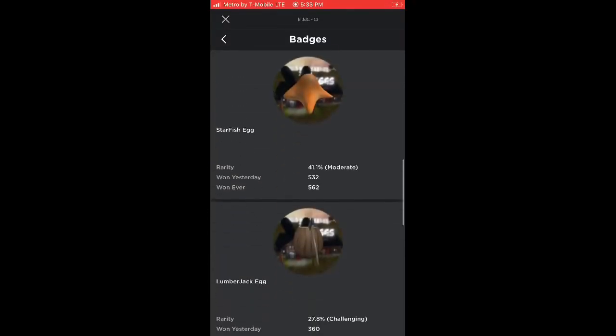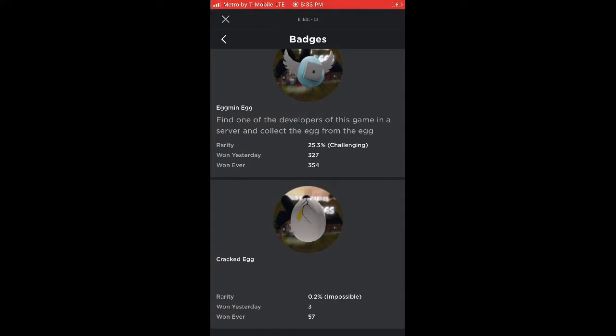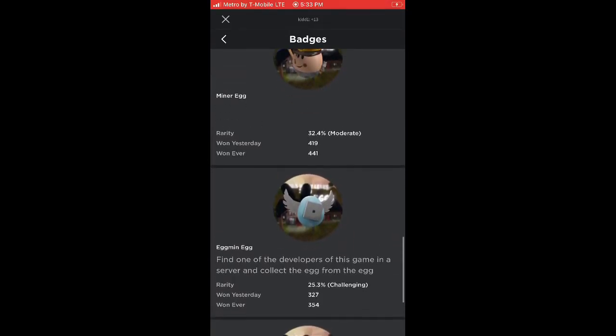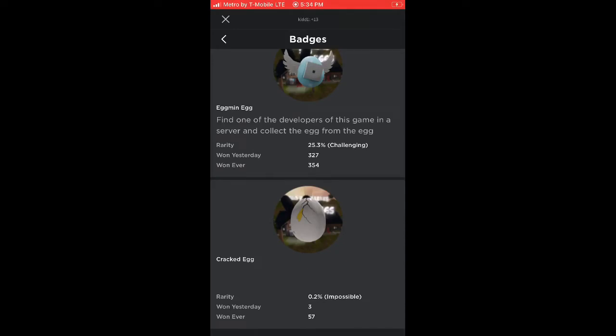What's going on guys, welcome back to another video inside the wonderful world of Roblox. Today I'll be showing you how to get every badge in the egg hunt leaks, including the eggman. For the eggman you need to join the creator who's playing right now - he has a developer egg launcher shooting out eggs. The cracked egg only 57 people in the whole world have gotten, and I'm one of them.